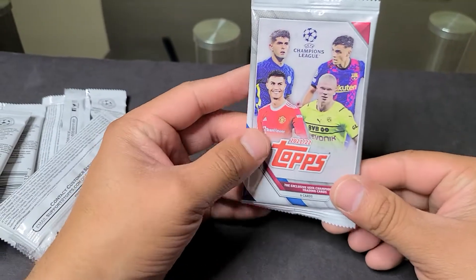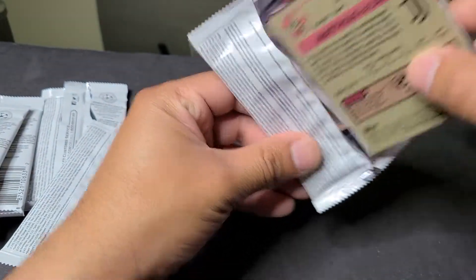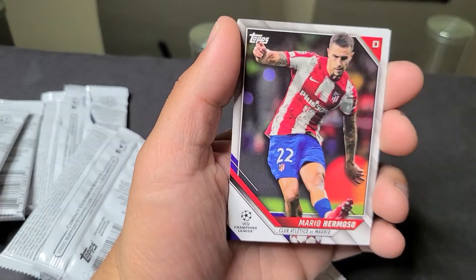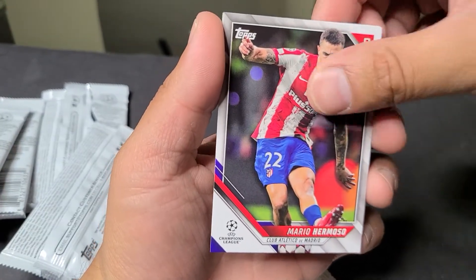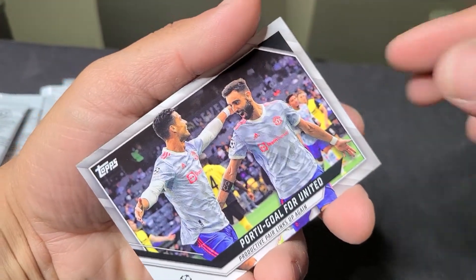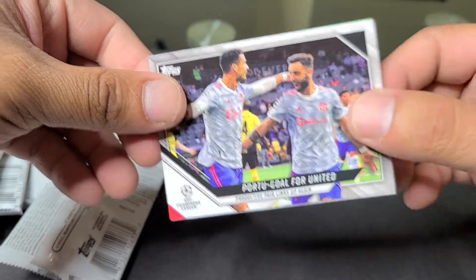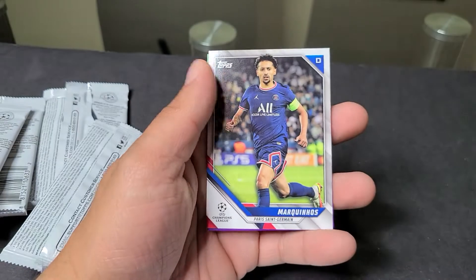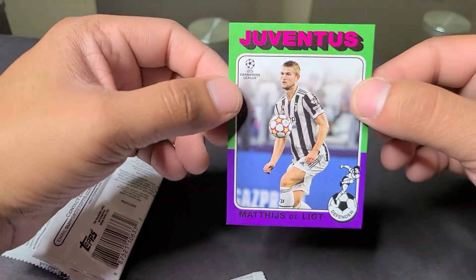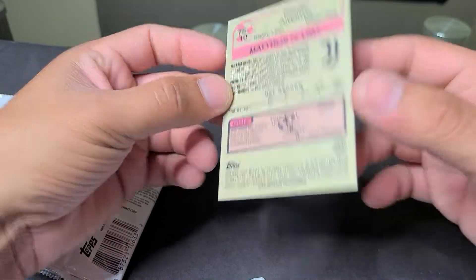Last and final pack for the Topps 2021-2022 blaster box. We have a Jurien Timber, Mario Hermoso for Atletico de Madrid, Alisson Becker. It is Cristiano Ronaldo and Bruno Fernandes — Portugal for United, productive pair links up again. And then we got a Marquinhos for PSG. Our last card is a Netherlands player from Juventus. Not numbered, but still a nice finish to the box.